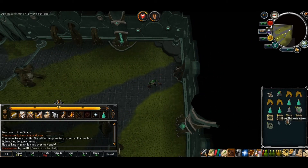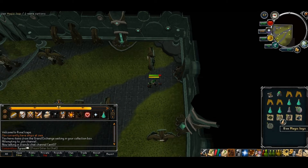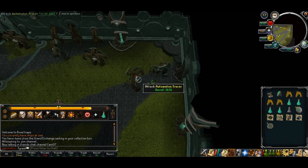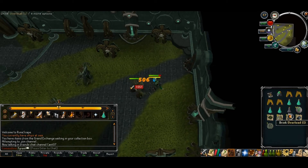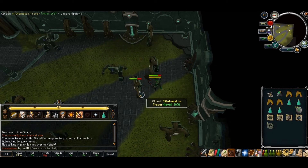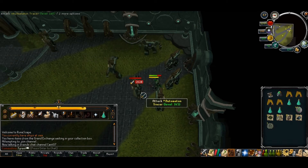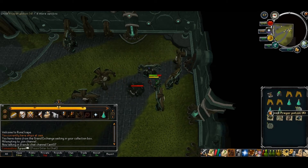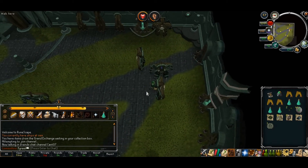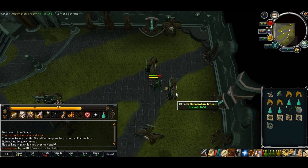These guys drop all this stuff. Rune items are actually a rare drop from them. Magic Logs, Earth Talisman, Runebar — they drop a bunch of stackable items. And usually I forgot to use my Overload. But usually I have enough room for all of the stackable items, even with all these things in my inventory. And I don't pick up hard clue scrolls anymore, because you get a lot of them. And I just pick up the elite ones.